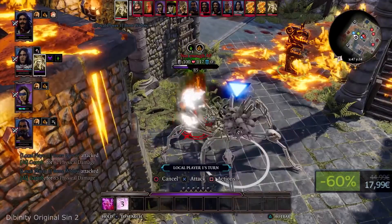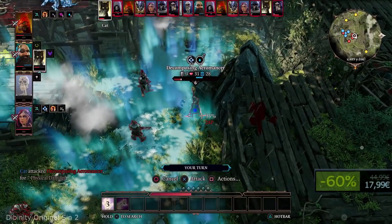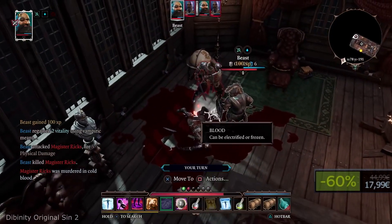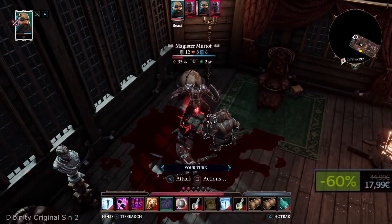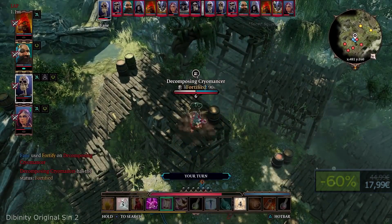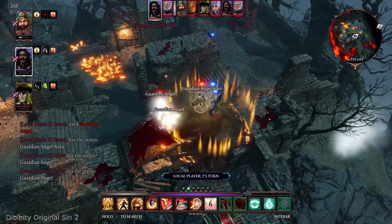If you have a friend you can play co-op mode, but since you don't have one, your mother-in-law can do just fine. Give her gifts such as gold, daggers, shields and potions of love, so she would always stand by your side when you have an argument with your wife. Make your life better through gaming.